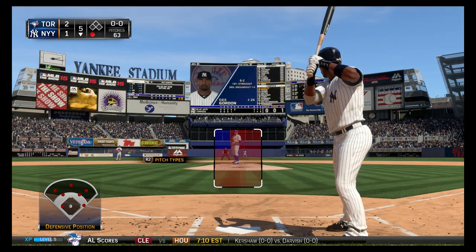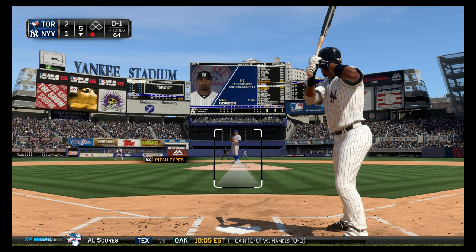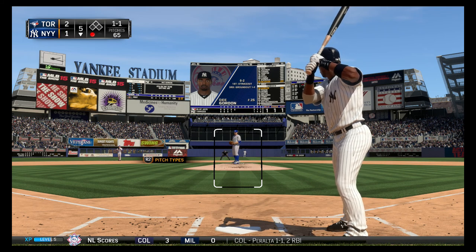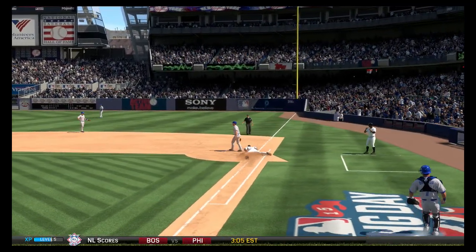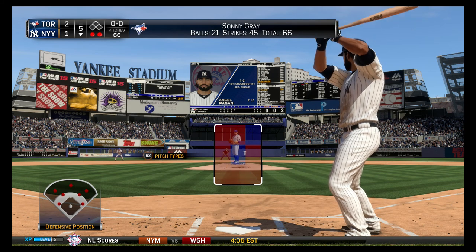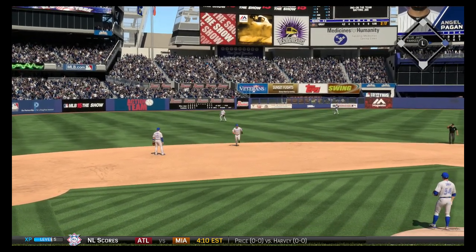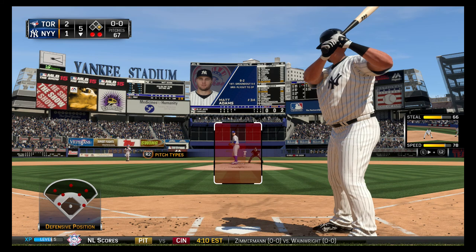D. Gordon will dig in for the third time. He's struck out and bounced out in his first two trips. He catches the inside corner, strike one. That's a thing of beauty right there. A fastball inside backs him up a bit. Base stealers don't like when you throw at their legs — that's their meal ticket you're messing with. A swing and a ball grounded to second. There he is — it's a base hit! Matt Adams will step in now. He's bounced out and flown out in his first two plate appearances.